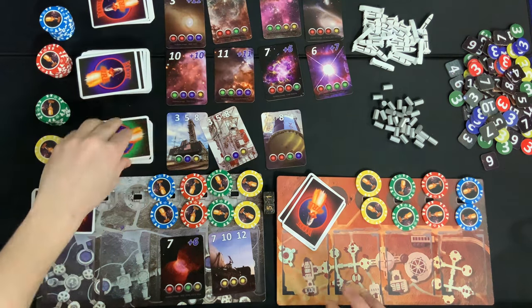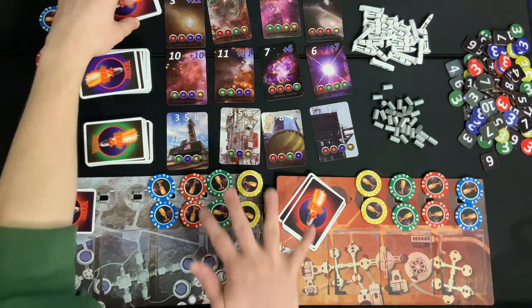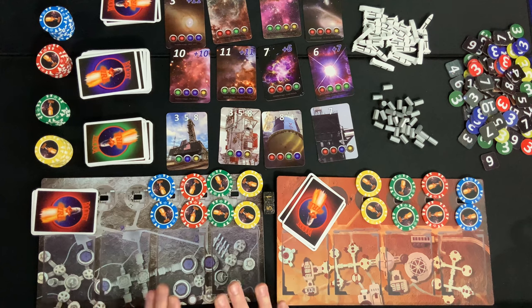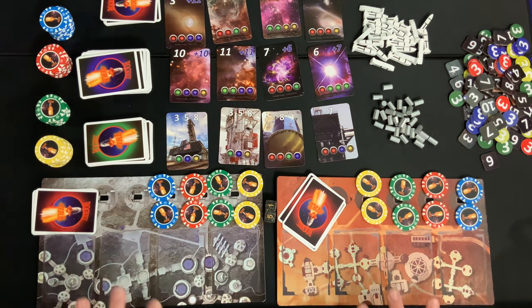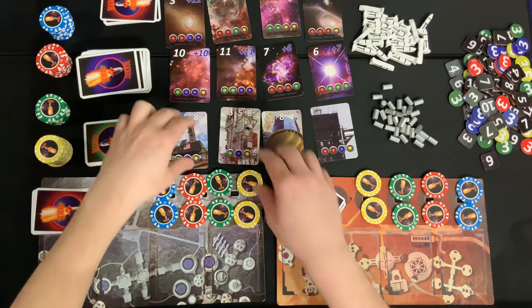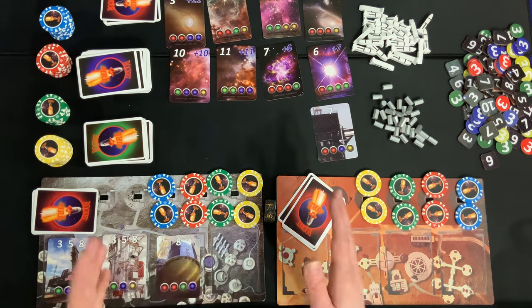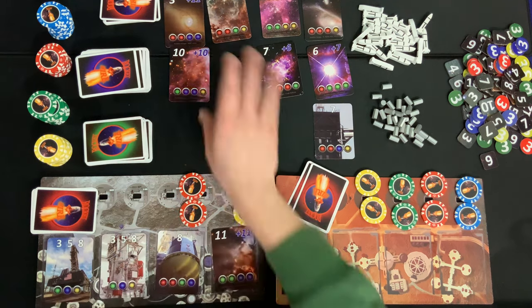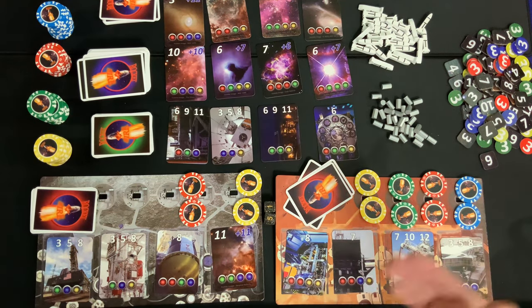In the first round, you cannot purchase or use power cards. You're either going to reserve resource cards for free or pay the cost for fuel cards, and you do this until all four of your slots are filled. Then refill the main area, and the next player clockwise does the same until everyone has a full reserve area. For example, a player might take three resource cards showing eight — a commonly rolled number — and one fuel card with an eleven as a long shot, paying two green and two blue chips for it.